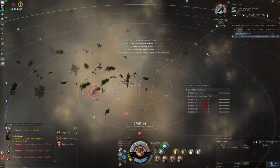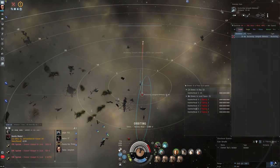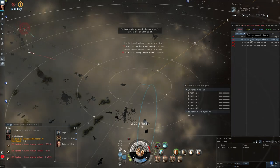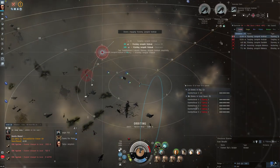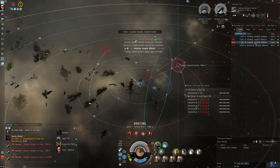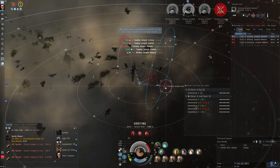This particular site took me about 17 minutes to run, starting from the activation of the cosmic anomaly itself. One thing I didn't mention in the fit is that you should bring and deploy the mobile tractor unit. I totally forgot to bring mine so I had to slow boat everywhere, but don't be like me — make sure to bring yours, deploy it as soon as you land on grid, start orbiting it, and let all the loot come to you.